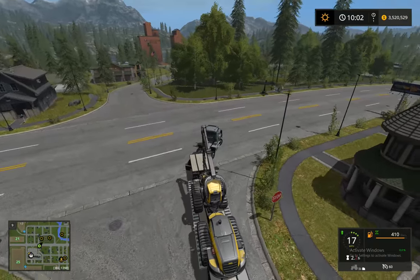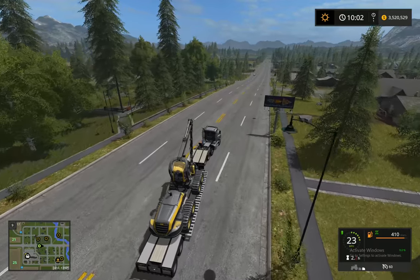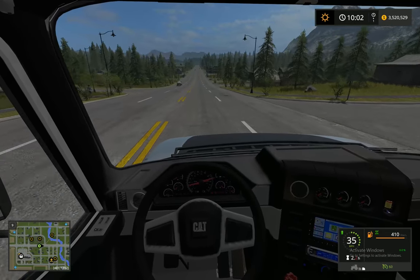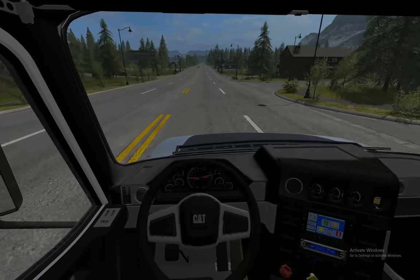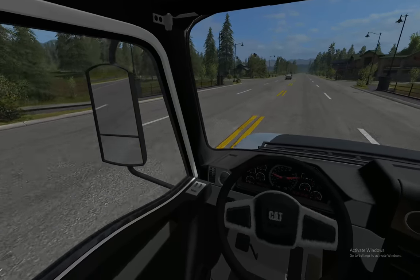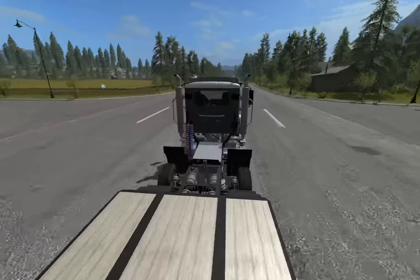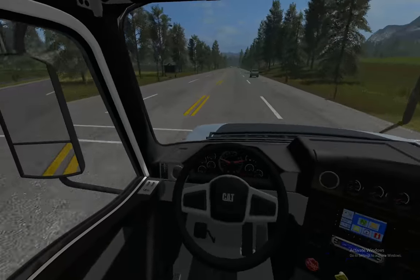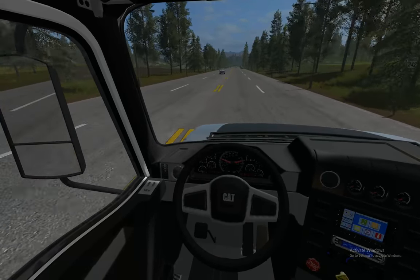We are going to head up to the mountains with this. I can't go on the left side because I believe this won't fit underneath that overpass, so we have to go the long scenic route, which is pretty much what the whole video is about. I also added a cab suspension to this truck so you can see it kind of moving around — the cab will move around and the seat will move up and down.